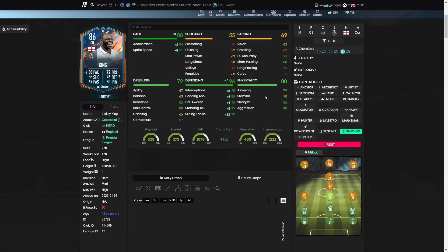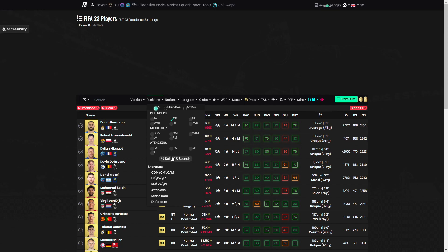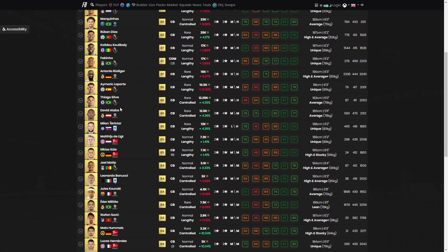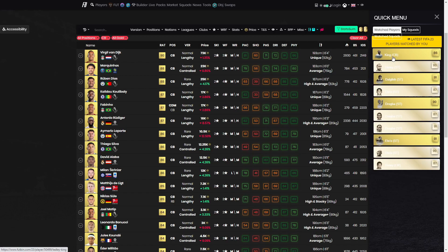With his agility and balance, center backs don't necessarily need a huge threshold there, so that's absolutely fine. You could go with a gold Varane, or most definitely gold Virgil over Ledley King. In a friendlies context, Koulibaly would be just as good, Rudiger, a version of Tiago Silva, Team of the Tournament, Flashback, Militao, Koundé - all of them are standard center backs with good pace, defending and physical. Same as this card.